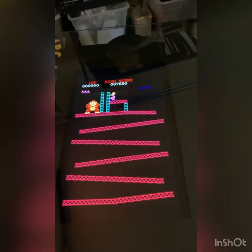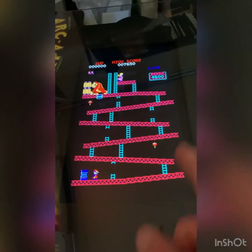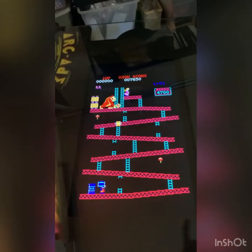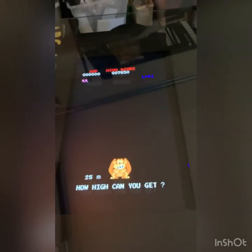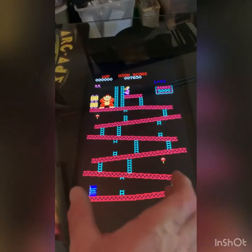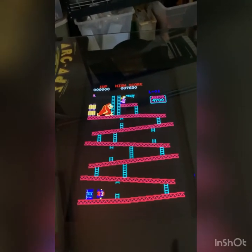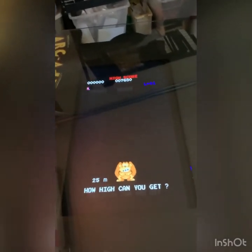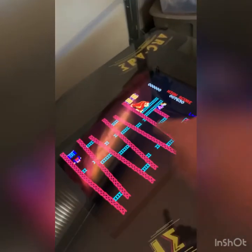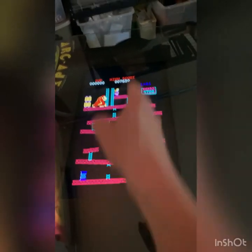One thing you'll notice is that this machine plays what are called vertical games — games that move up and down on the screen. If you wanted a machine that can play side-to-side games like Super Mario Brothers, Street Fighter, Asteroids, or Defender, it is possible to convert this cabinet by taking the monitor out and turning it. There's another video on our YouTube page that shows how you could play side-scrolling games, or you could check out our Ultimate Cocktail, which plays those games with a panel with two joysticks.